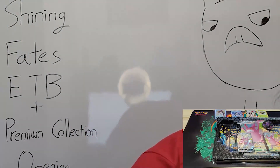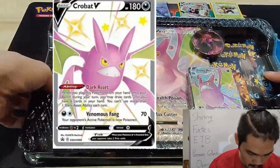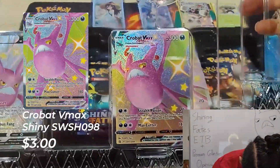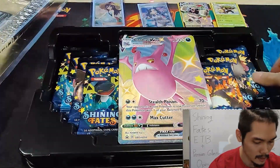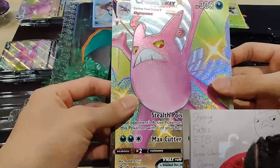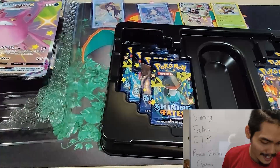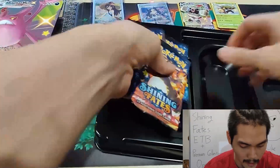Now we're going to go into this guy — okay, here we go, the next one and the final one: the Crobat Premium Collection box. It has a Crobat V and a Crobat VMAX card. I won't take it out right now — I'll keep it to the side and open it myself later. Let me check this box out, it's so cool. The texture is right there, it's really nice to touch. Okay, so the main event — seven packs.